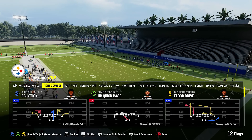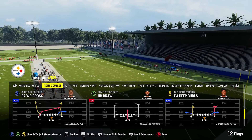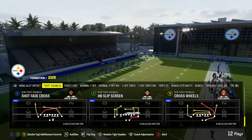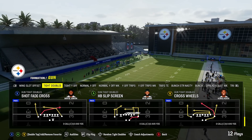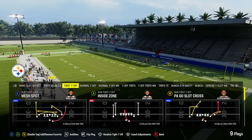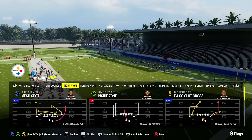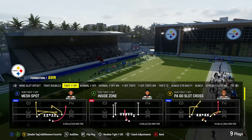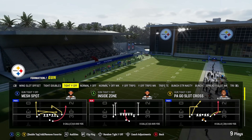They've got tight doubles — tight formations are always good in Madden, and tight doubles is one of those really good formations that's not in a lot of playbooks. They have really good plays like shot fade cross, cross wheels, flood drive, and more. Then there's gun tight Y off, a formation that's in more playbooks this year for the first time. It's a sneaky good formation, and the play PA go slot cross is one of the better plays in the game.